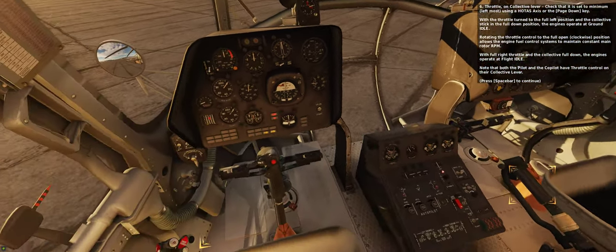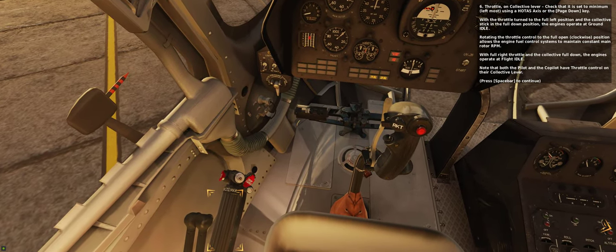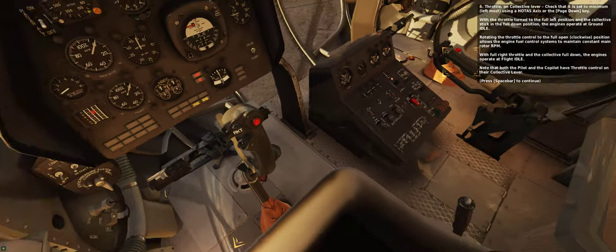With full right throttle and the collective full down, the engines operate at flight idle. Note that both the pilot and the co-pilot have throttle control on their collective lever.